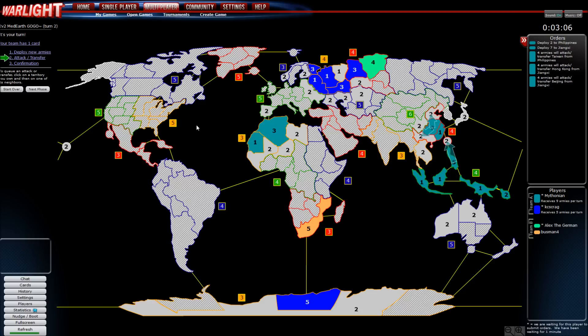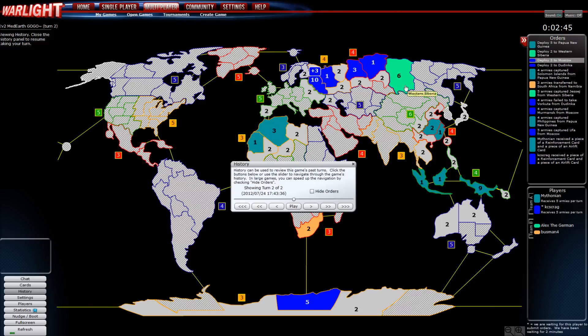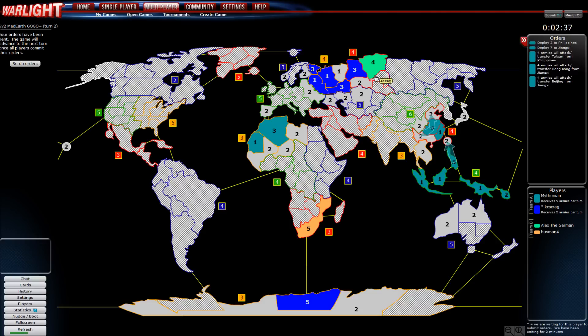I'm attacking Vorkuta with only two — but that's an over 80% chance, so it better happen. I wonder where these guys are expanding. The Siberia player put two guys up there. He's probably taking one of his bonuses somewhere. There's probably not someone in India, otherwise he would have taken Thailand by now — so I should probably go into India. I'm moving to Hong Kong and using all my reinforcements to get all of East China, attacking everything with force. I've got an extra guy in Solomon Islands so I can go into Hawaii next turn.